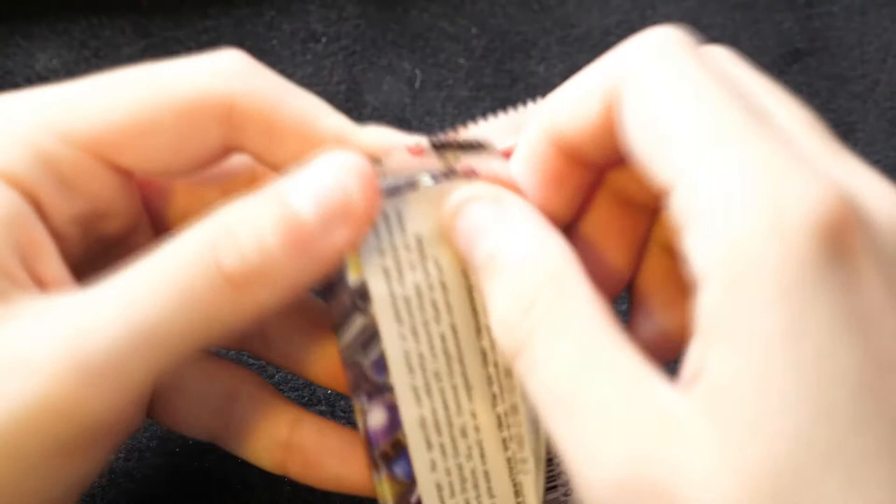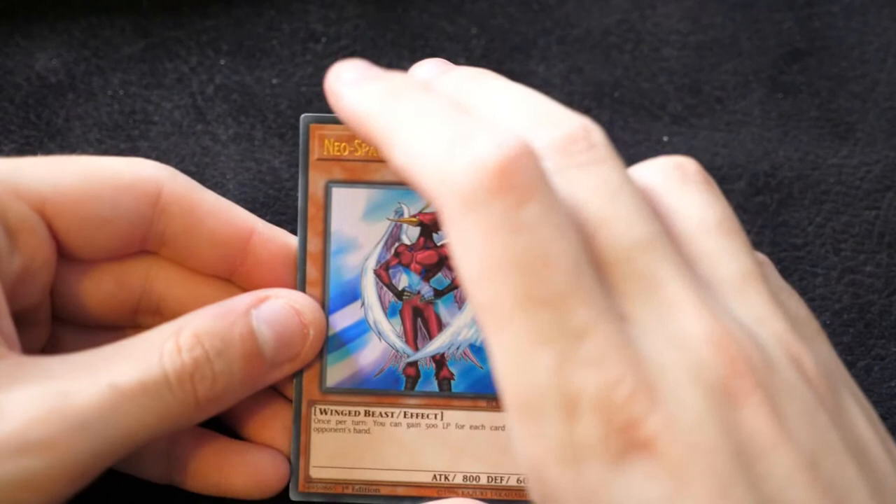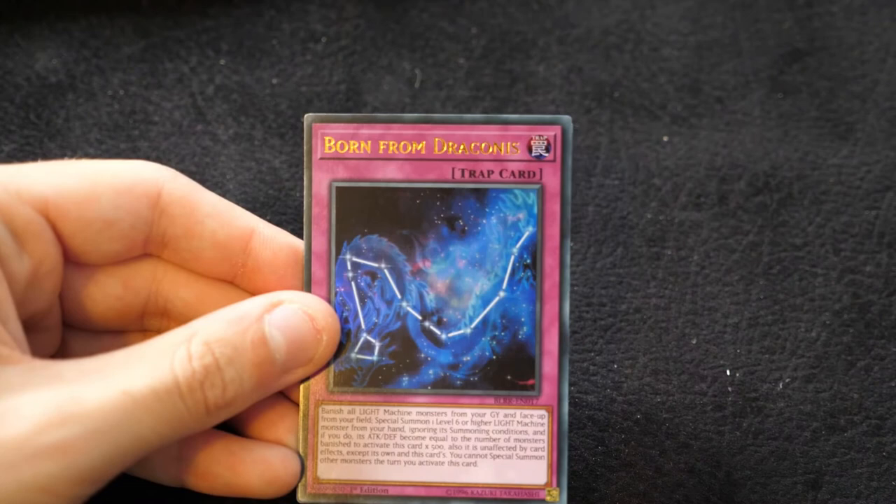For our penultimate pack we have an Air Hummingbird, another Norito, Unending Nightmare, Born from Draconis, and another Secret Rare Gamzeal. This looks absolutely awesome — well worth picking up.